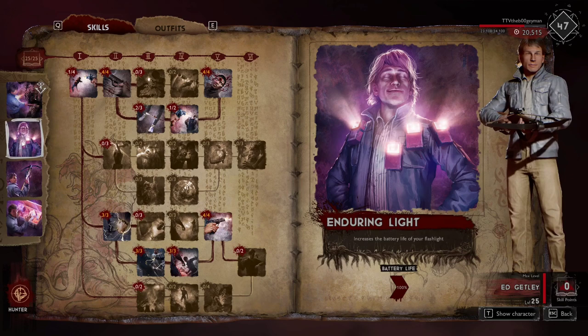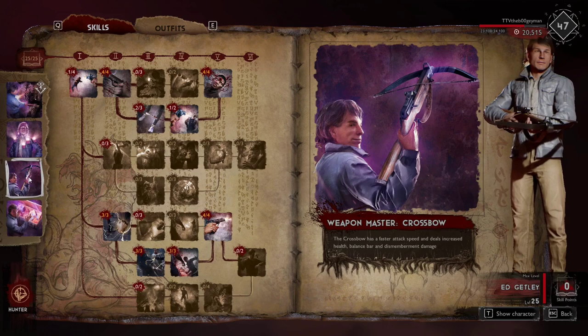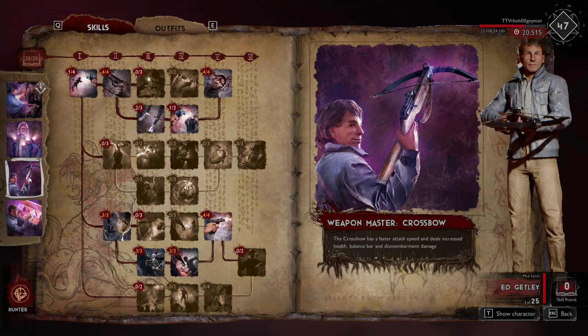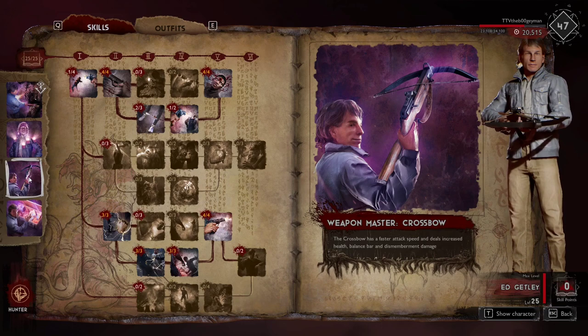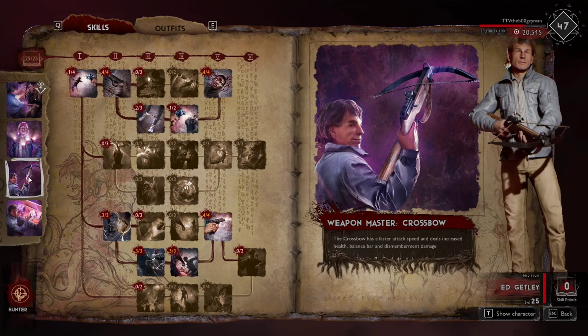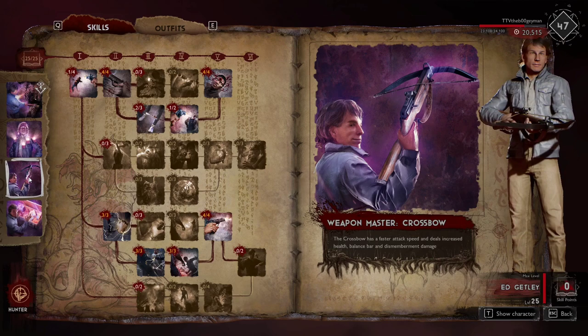His next specialization is 'Crossbow Weapon Master.' It's a little underwhelming. I thought the crossbow was going to be a really good weapon when I first started, but the aim seems really inconsistent — sometimes I can hit headshots, other times I can't hit anything. I actually prefer using the shotgun, blunderbuss, or revolver with Ed. I have way more damage output and way more consistent aiming with those.